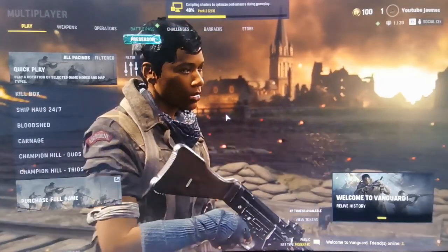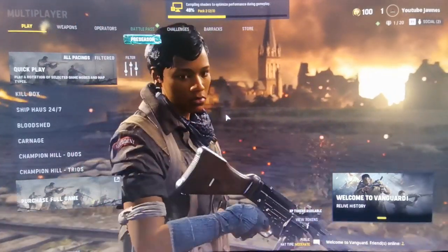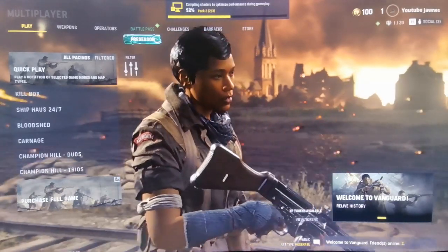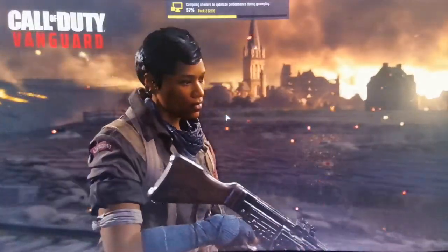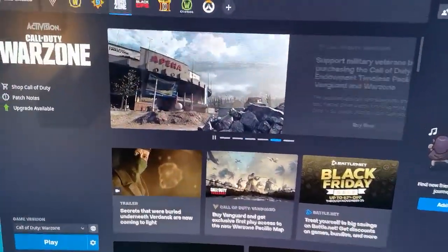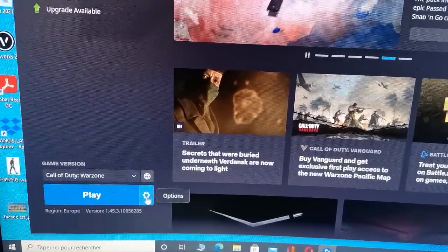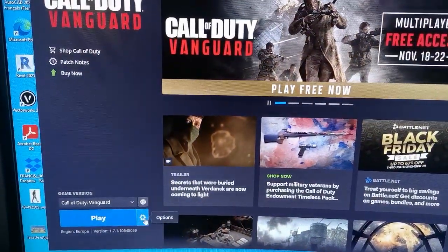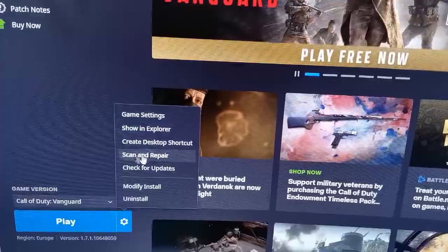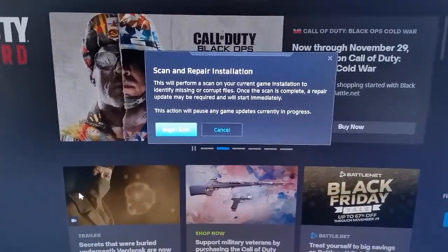All you need to do is open the Battle.net application. Once open, select your game — for example, Warzone or Vanguard. On the Battle.net menu, select the game, then click on Options right next to the blue Play button, and click on Scan and Repair. This will scan and repair the installation files of the game. Click Begin Scan and wait for it to finish.